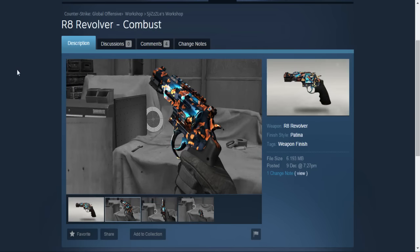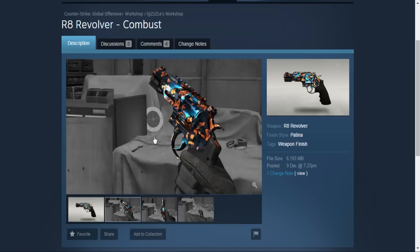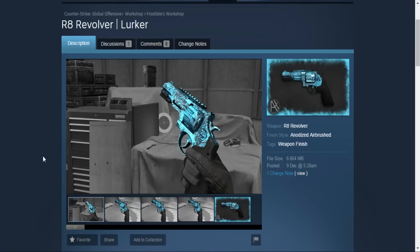Next on my list is the Revolver Combust. This is a really colorful skin but it looks really cool. If it gets into the game I think it will be really expensive, but I don't think it could be in the next case because we already have one red and one pink revolver. I think they won't add a new expensive skin for the revolver in the next operation, but this gun could also be pink. Definitely a really good skin and I would like to see it inside the game.